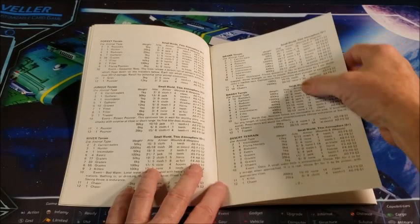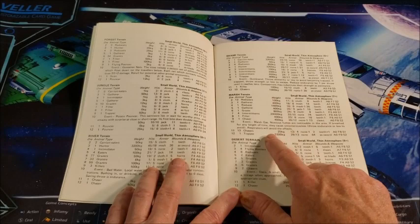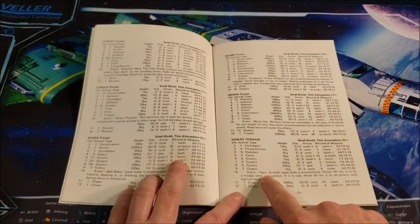The book goes on — there are a bunch of creatures and also events. So here, if you're in a marsh terrain, noxious fumes are noticeable in the area; if you breathe for any length of time it causes unconsciousness, but respirators will avoid the effect. Here's quicksand, here's an oasis. So you get the idea of what these books were.